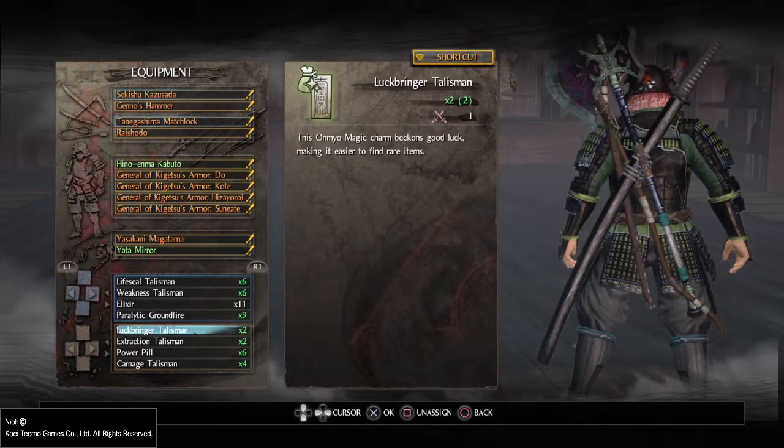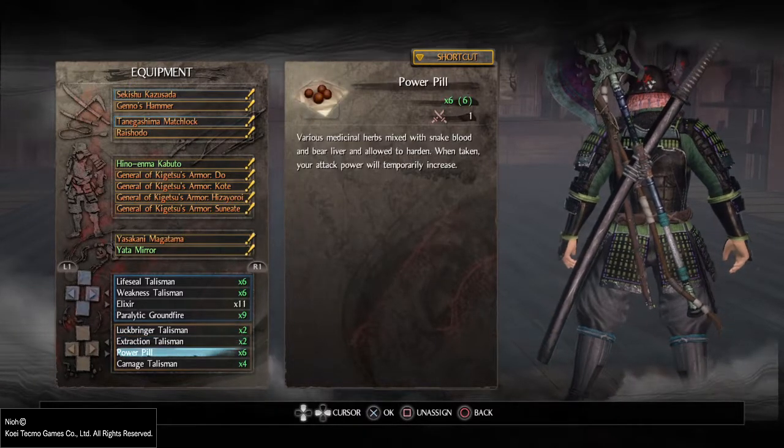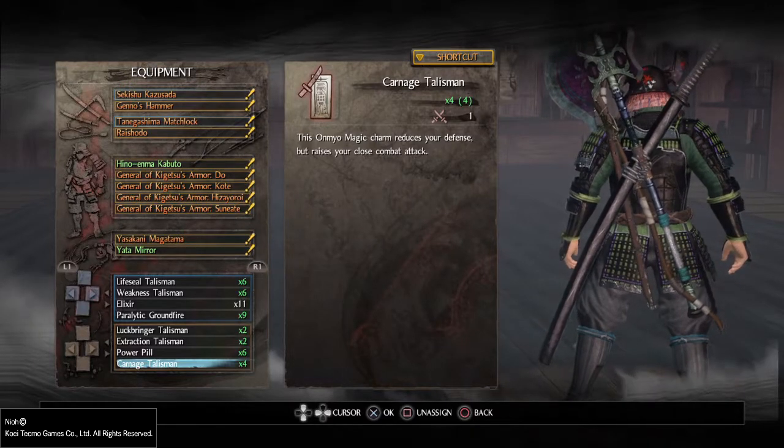For the bottom shortcuts, both bottom slots I add Luckbringer, Extraction, Power Pill, and Carnage. I do it this way so that when you're in the middle of the fight you don't have to think about where you're at — it's just one click and you're on to the next screen.